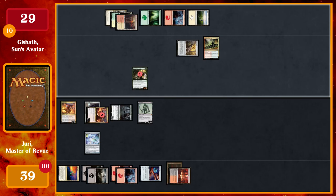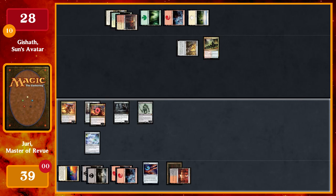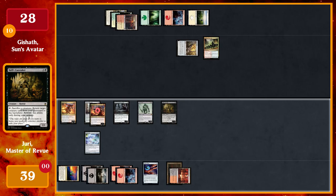I cast Plague Crafter — when he enters, each player sacrifices a creature. I sacrifice Plague Crafter; my opponent sacrifices the Verdant Sun's Avatar. That triggers Mayhem Devil and Juri: I deal one damage and get a counter, so Juri is now a 7/7. I pay four for Hell's Caretaker — I can tap and sacrifice a creature to return a creature card from my graveyard to the battlefield, only during my upkeep.